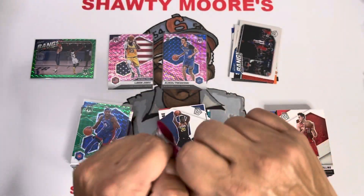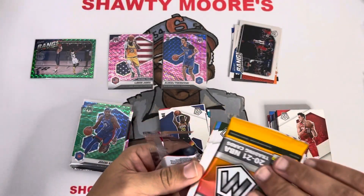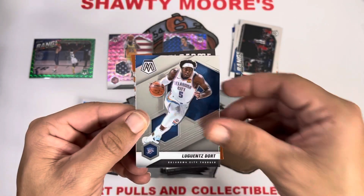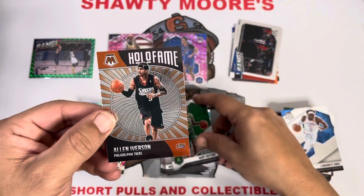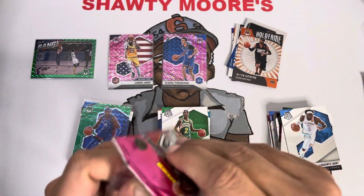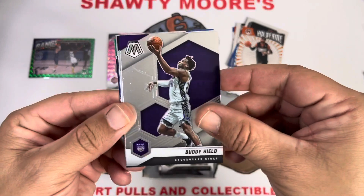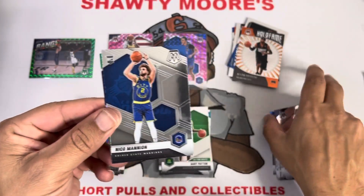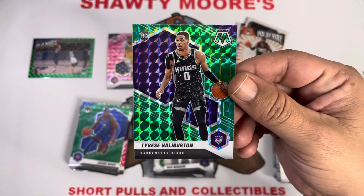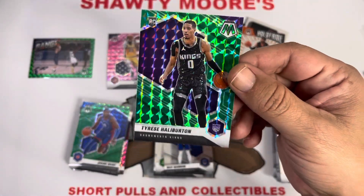Last three packs. No color in this pack — Brook Lopez, Illusions insert, Barry Payton all-time, and a Hall of Fame of Allen Iverson. No rookie in that pack either, no color, no rookie. Green again, no gold — Buddy Hield, Bobo, Nico Manion, and there we go — I like that green and purple on the Tyrese Haliburton, we will definitely take that. Not too bad at all — green Tyrese.